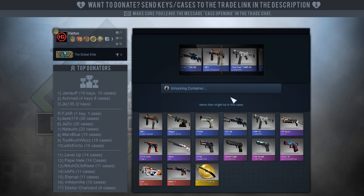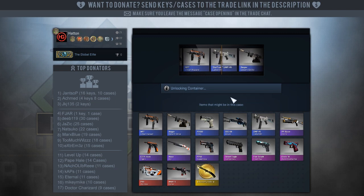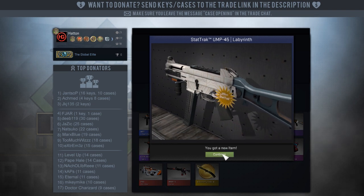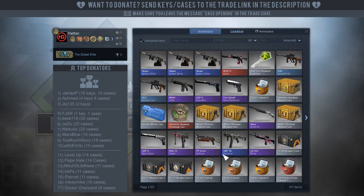What are we going to get in this one? A StatTrak Labyrinth. I wonder how much that's going to be worth. We've got to sell it quick whilst people are still riding the hype train.